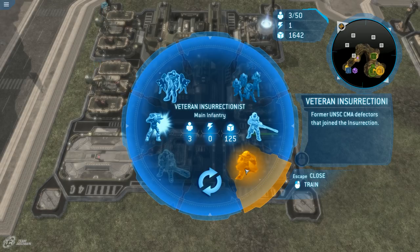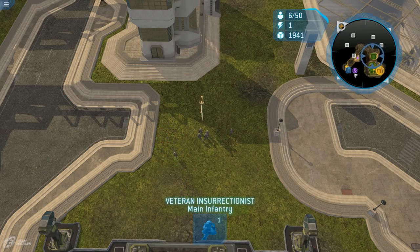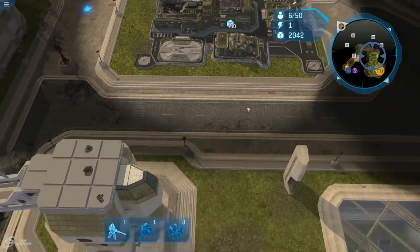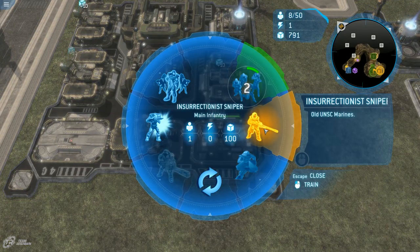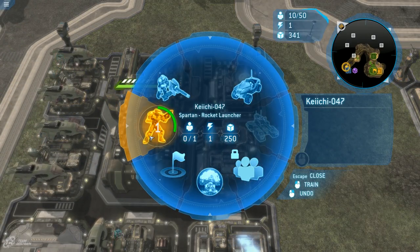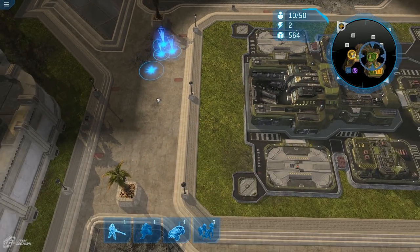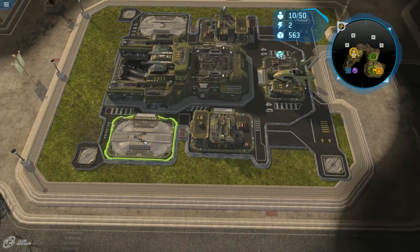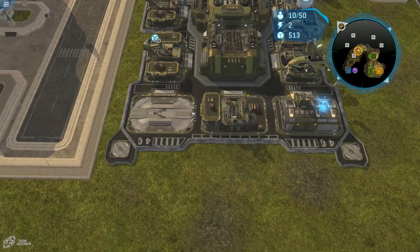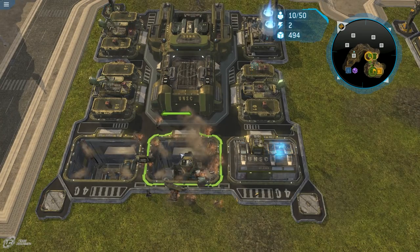You can also build this Veteran Insurrectionist, and this is normally where the Spartan is. But they take up three population — that is a lot in Halo Wars 1. If I'm remembering right, I think tanks are three as well. Enemy forces are inbound. Now that I've been sitting here for so long, let's build some insurrectionists and our Spartan as well. I need to look up whether Spartan 047 is a real Spartan in this timeline — I'm going to assume it's not. Let's build a field armory here and then the vehicle depot.